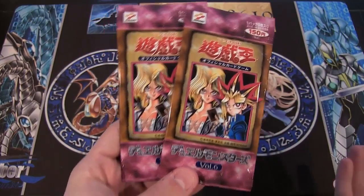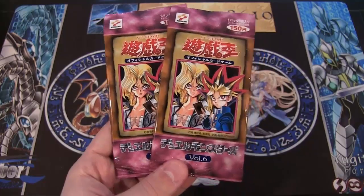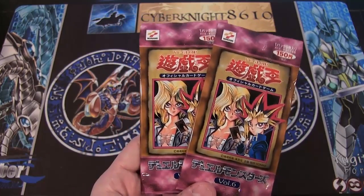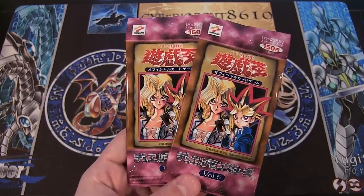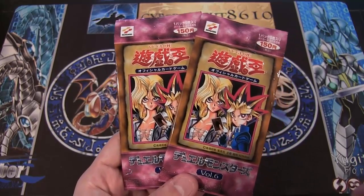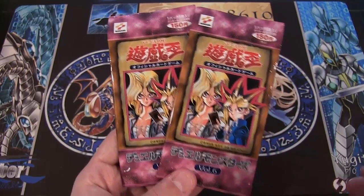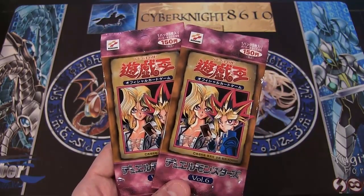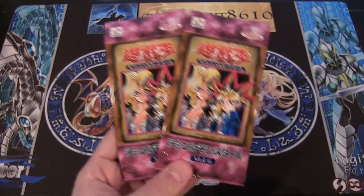These are really old Japanese packs. I think they had, like, one through six, if I'm not mistaken. I don't think there were any beyond six, and this was before they actually had cool names for the sets. I believe they also don't have the Eye of Anubis-like sticker at the bottom right corner. So yeah, they're kind of older packs with a lot of older cards in them.